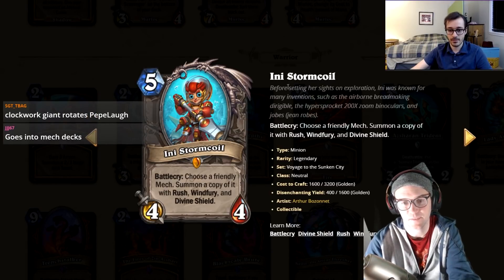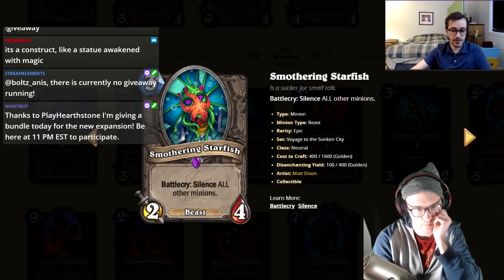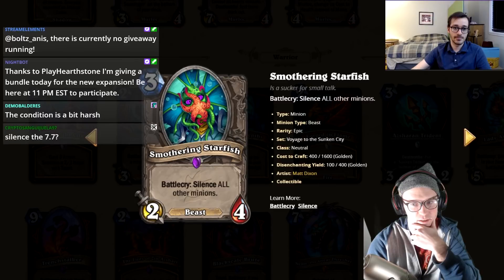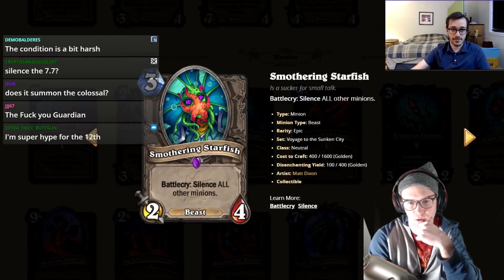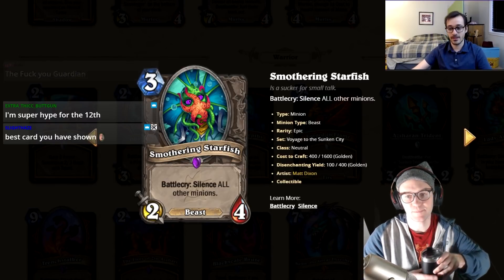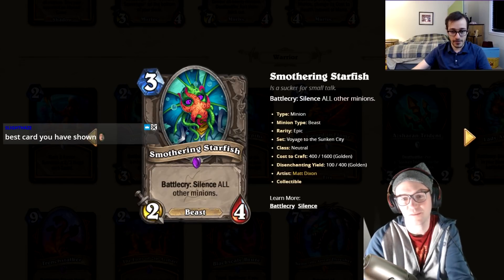Smothering Starfish: three mana, battlecry silence all other minions. This can't be a one because of Snowfall Guardian precedent — it's an insane tech card that could warp the game. Every deck might run it if the meta calls for it, like how Viper was run everywhere. Also has use in silence priest to silence your own minions. I'll give it a four.